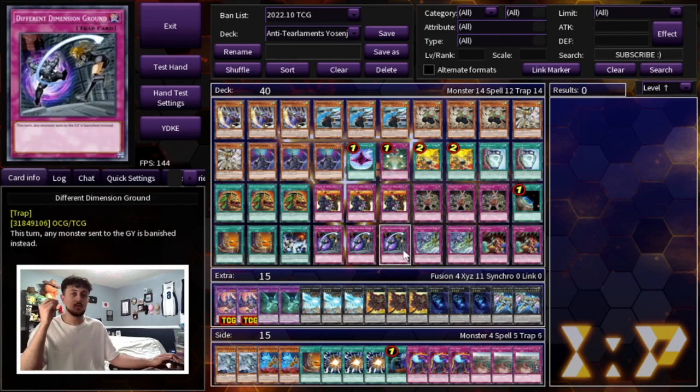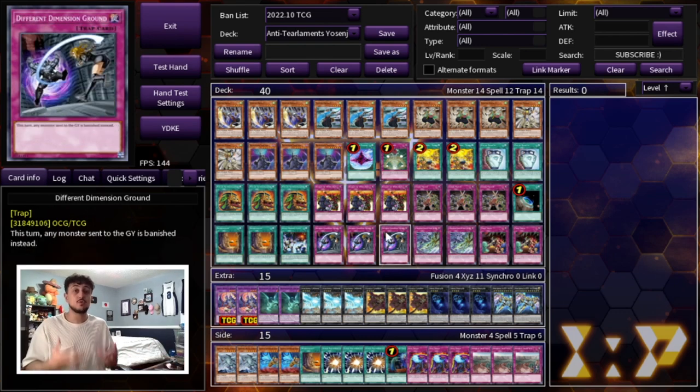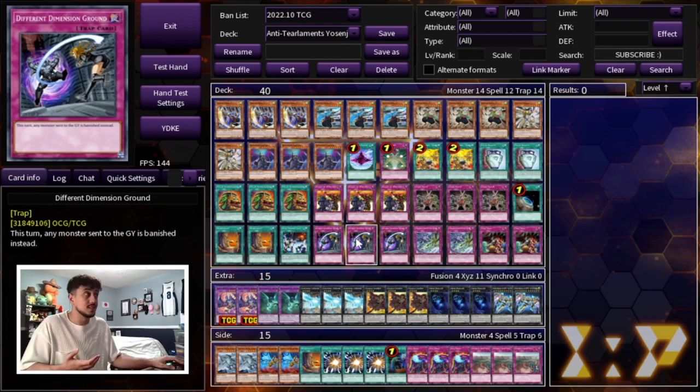Why are we playing 3 DDG? You might be thinking: Spanko, you already have so much Tier Limit hate with DDG, Necro Valley, Shifter, Fissure, and Macro Cosmo. Well, this is really necessary in today's format. Against Tier Limits you're not always going to draw a Shifter or a Fissure, so you're maxing out on cards that stop your opponent from playing. And drawing multiples is never a bad thing — if they have an out to Dimensional Fissure, do they have the second out to DDG? Do they have the out to Necro Valley? Drawing multiples of these cards is never bad because you want to play it slow and make your opponent play at your pace, which is the most important thing in this deck.